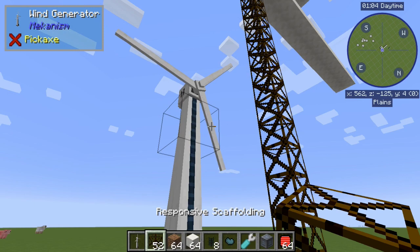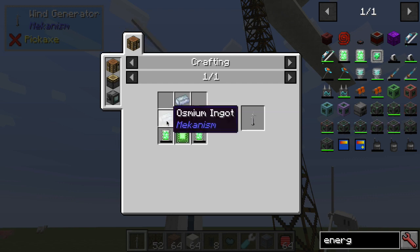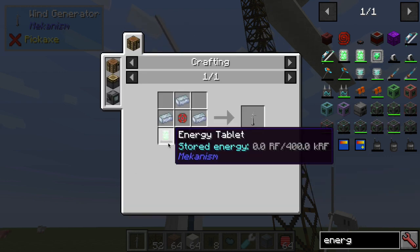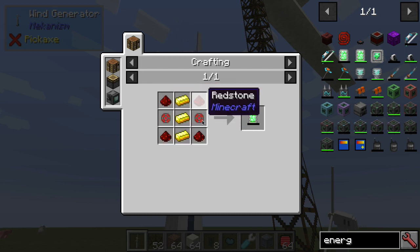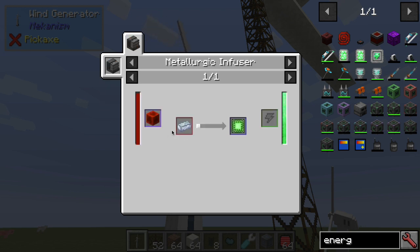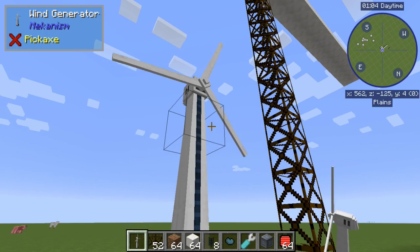The wind generator is pretty inexpensive for what you get. You're going to need some osmium, which is easy to come by if you have Mekanism in your world. Then you're going to need five enriched alloys, so you will have needed to make a metallurgic infuser. It just requires some redstone and some iron. Each energy tablet requires two, so you'll need some gold and some redstone — six gold and eight redstone total. The basic control circuit just requires some redstone and some osmium. So with a bit of osmium, a bit of gold, and a bit of redstone, you can essentially get your wind generator.